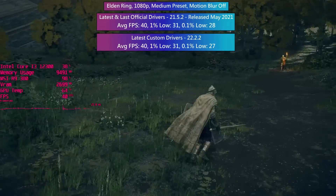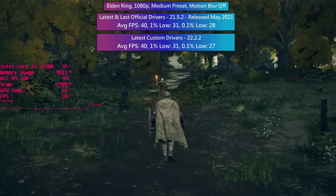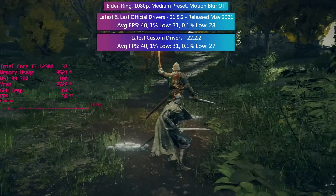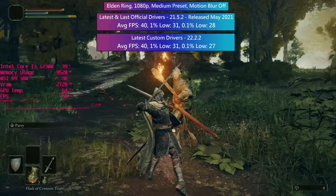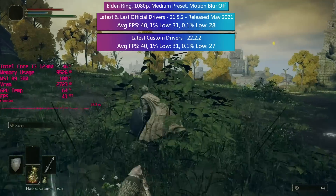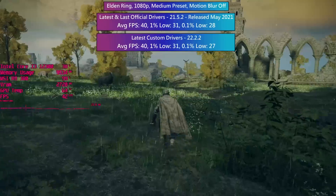There's nothing to write home about with regards to Elden Ring's performance — the game runs well with either driver installed. 40fps on average feels fine to play at here with medium settings. Turning things down to low would guarantee a higher frame rate, but you still won't get 60fps either way, so I thought it was best to opt for a nice combination between graphical fidelity and performance.